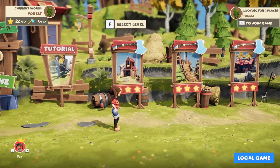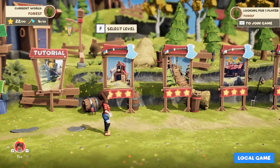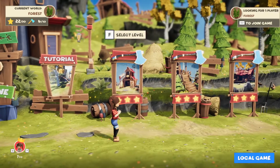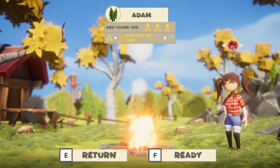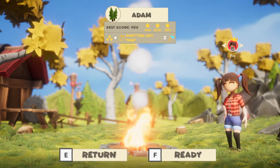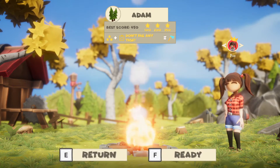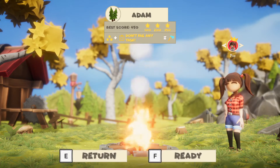It says it will be released on the Switch soon. This is basically like a four-player co-op party game where you're cutting down trees and herding sheep. I'm playing on keyboard — it's kind of hard on keyboard, I highly recommend using a controller. You can join people playing, or you can play solo; it's completely doable solo. I'm gonna go for a three-star run plus completing tasks.